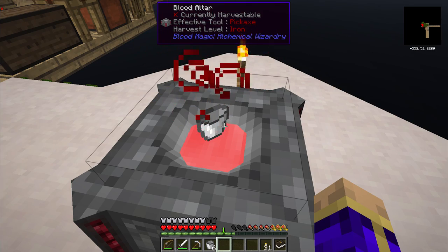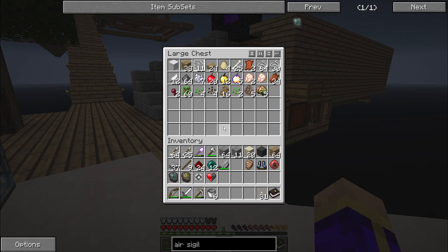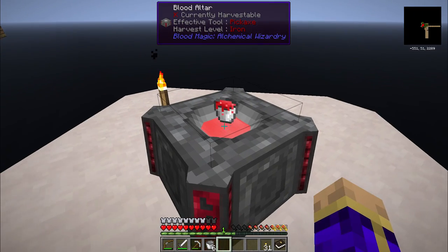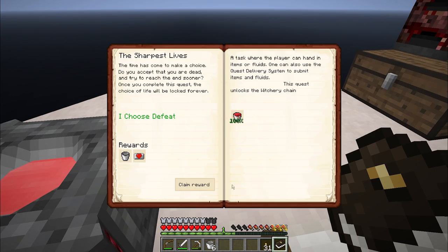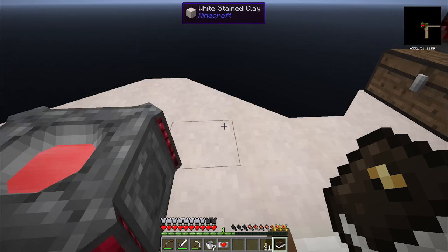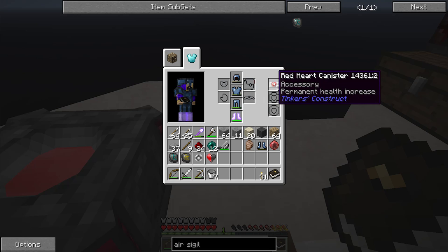I'll use this altar with the sacrificial knife, and I'll likely build a full-on self-sacrifice altar at some point. Manual submit, claim reward - get a bucket and a heart container, and this unlocked 'Vampires Won't Hurt You.' Interesting. Put away that red heart canister.